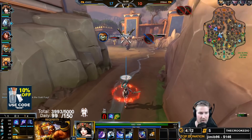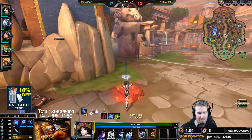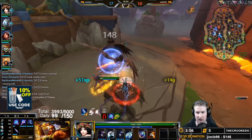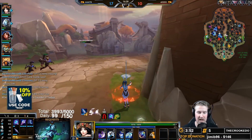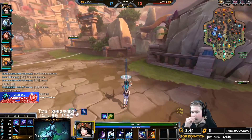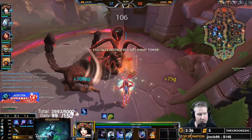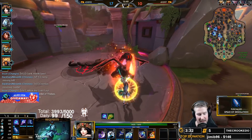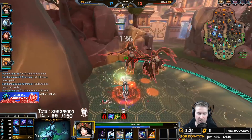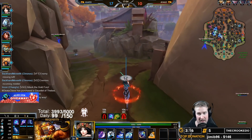Chunga is probably one of the worst mages for objective secure - no big Cuckoo ult or Ra ult to secure. You almost always want to just take the fight. Ular has better secure than we do, so we kill him immediately. I now have enough money for Spear of Desolation - sending my bunny to pick it up. It's not just about the CDR, the passive is arguably the best mage item in the game, maybe alongside Rod of Tahuti.